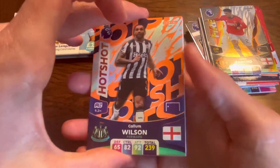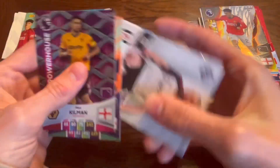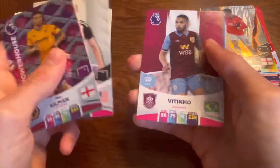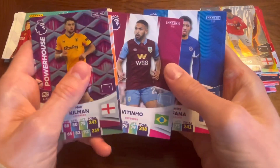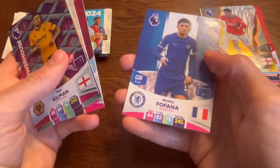We have Callum Wilson Hotshot, Kilman Powerhouse from Wolves, Tim Ream, Vitinho from Burnley — whose new badge is there on the card. I was going to say it's not on there, but it is on the card.